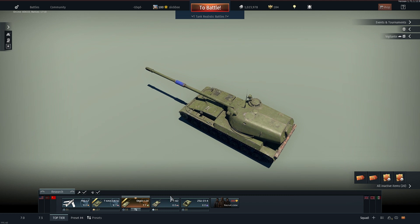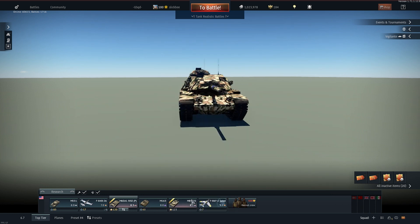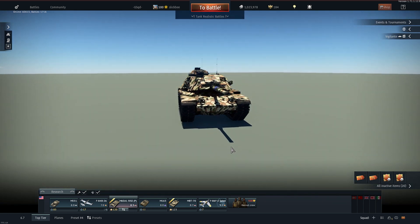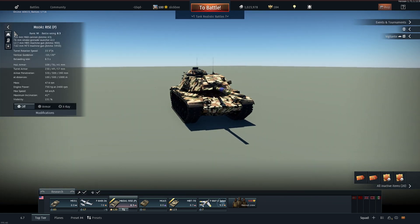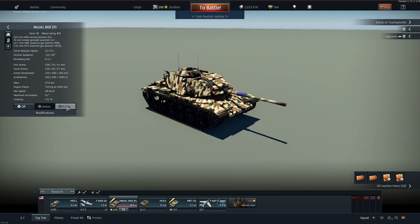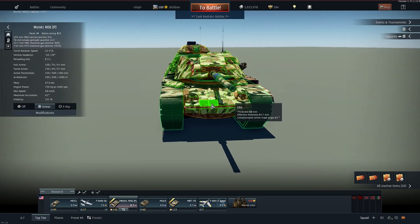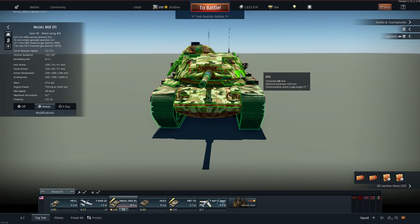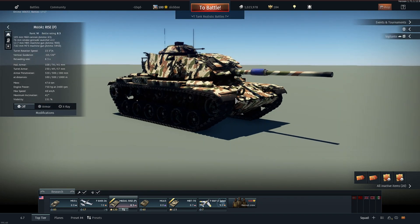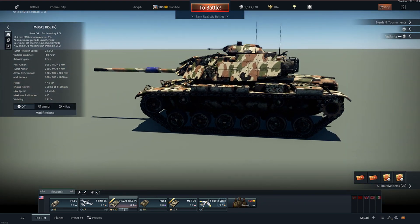The only thing you have to factor in when choosing rounds is tanks like the MBT and the Rais — anything with ERA or composite armor. You need to factor in how much pen you have and whether you can get through. ERA bricks are good at disposing of ATGMs and heat-based chemical munitions, but a kinetic round they will do pretty much nothing to stop. You can send an APFSDS shell through any ERA brick in the game and it will not matter.